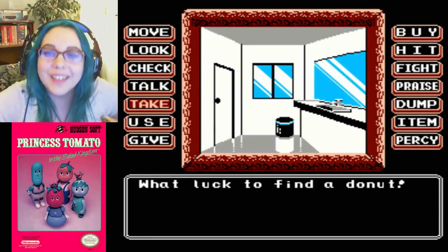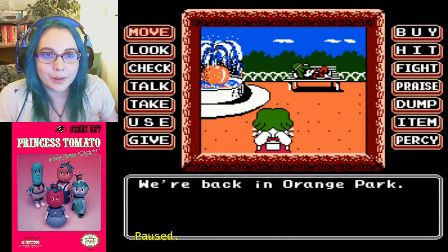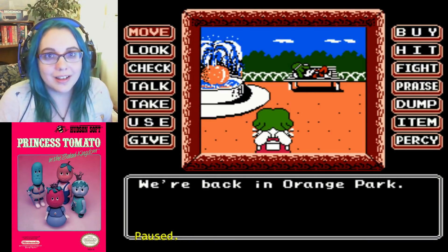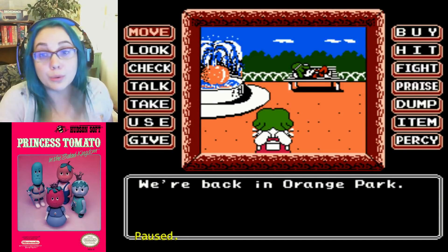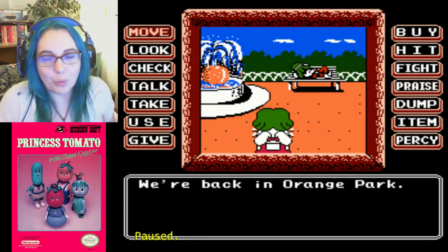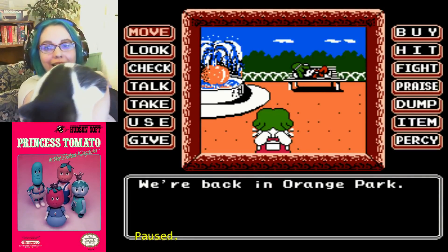He doesn't get to eat it. What luck to find a donut in the trash of a cabaret! So — bought a coffee at the coffee shop, no donut, Garlic Wanderer wants a donut, and I find him an asparagus donut in the trash. Eventually we do get the asparagus trash donut to the Garlic Wanderer, but that's way down the line — we go to prison first. It's a whole thing. Why is there an asparagus donut in the trash of a cabaret?